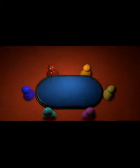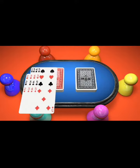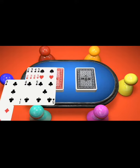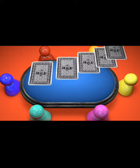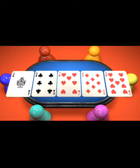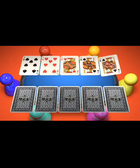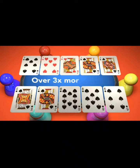Most importantly, in short deck, the deck is short, which means there are fewer cards. The deuces through fives are taken out of the deck. This affects the overall strength of hands. Straights will be much more likely, and the bottom straight is ace-six-seven-eight-nine. Because there are fewer cards in the deck, it is much easier to make a full house versus a flush — it's over three times more likely that you will make a full house over a flush by the river.